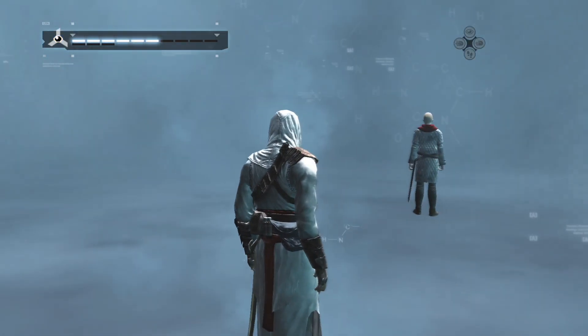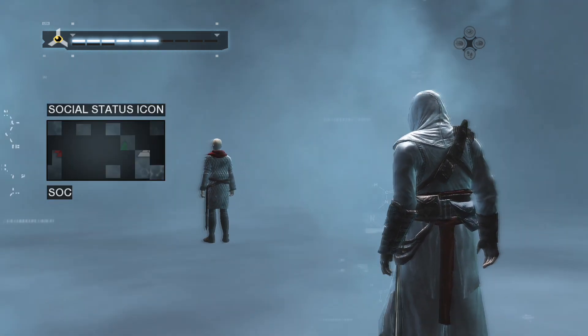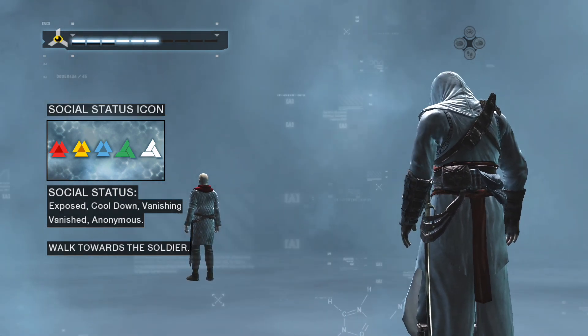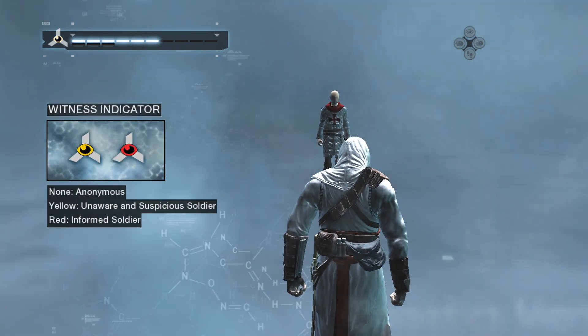The animus will also provide other important information. The social status icon gives you information on your social status. The different states will be explained in context soon. This icon appears when a soldier is looking at you.